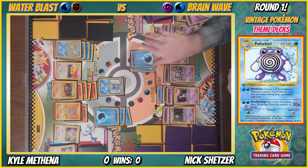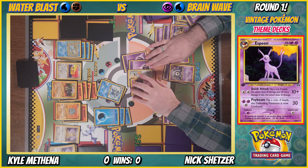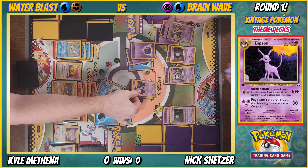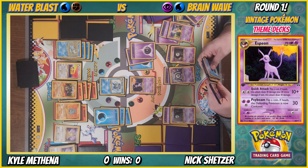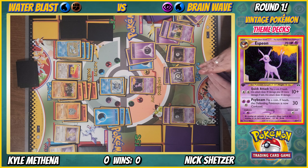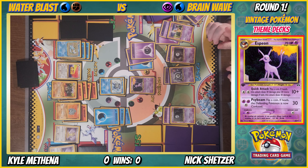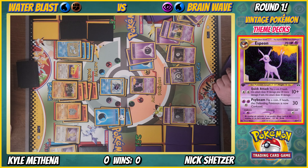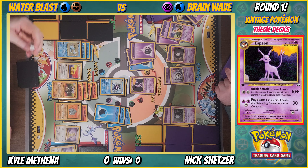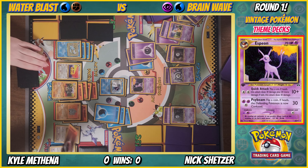This is how the game should be moving. Espeon coming in — oh more confusion. Psybeam for 30, and the coin is heads — you're confused. That's bad. Drawing a card.